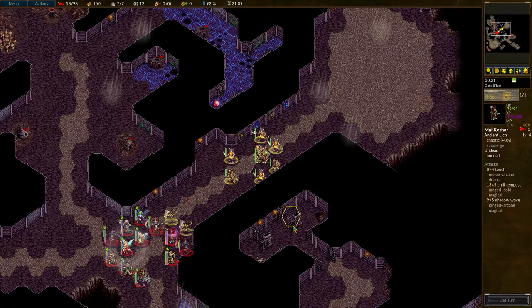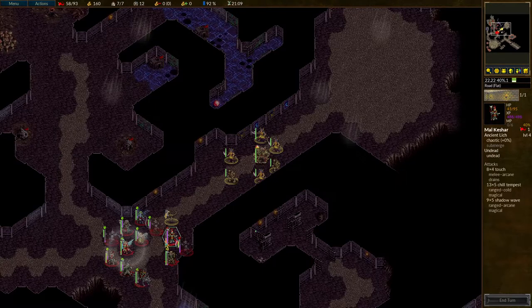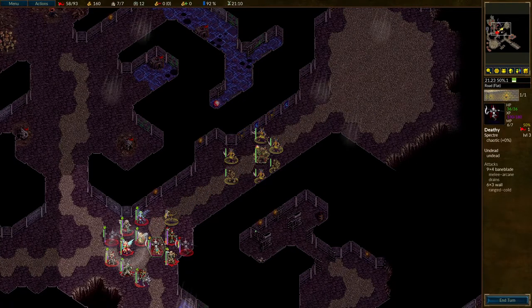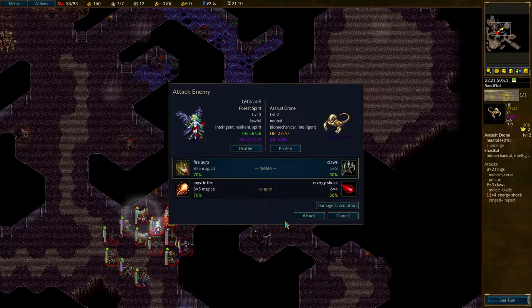Come on! Malkishar just got absolutely battered there. Needs to take out another unit, not be taken out himself. Tempting to use the Fire Lady — and I will. Not quite enough; I was hoping she'd go up to 9x5 damage, but obviously the Assault Drones are made of sturdier stuff.